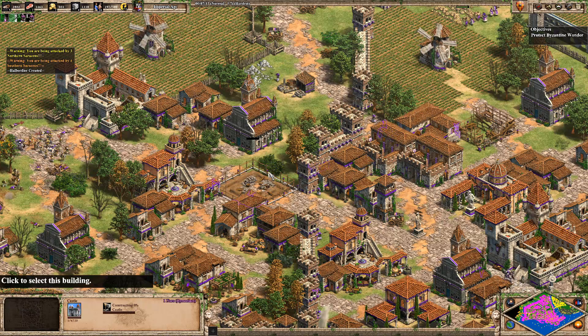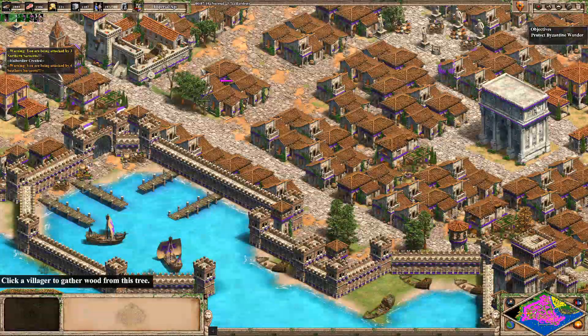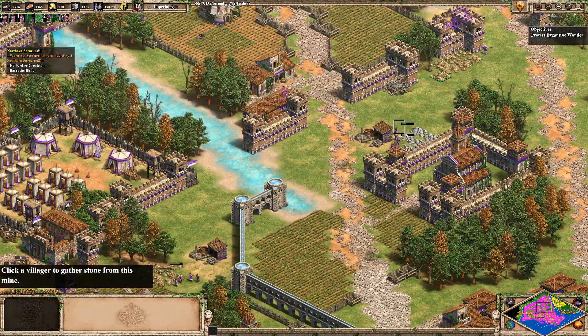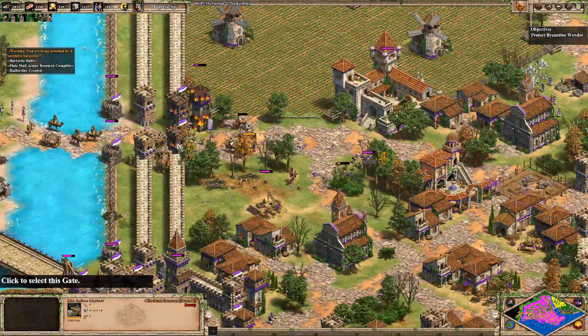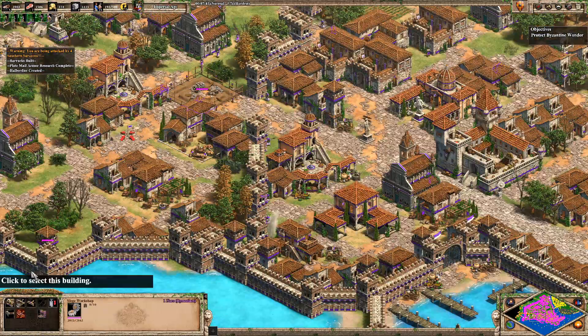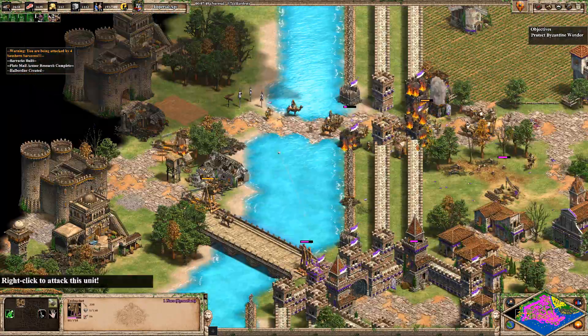Let's try this location right here. We probably want a couple of monks, but we are struggling a little bit for gold, so if we can focus on gathering gold, that'd be ideal. Still pushing in, focusing down the towers for now. Our trebs are mostly dead, I think. This one's still alive, but it's outside the walls — probably gonna be focused down pretty soon.